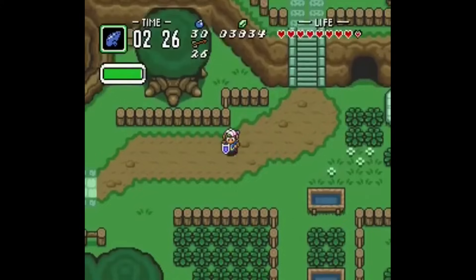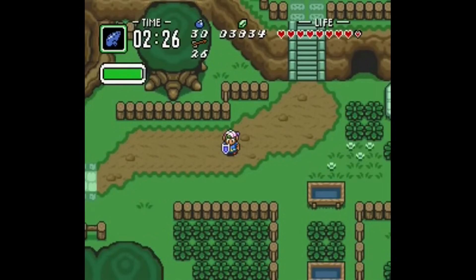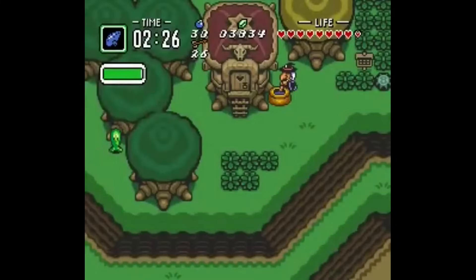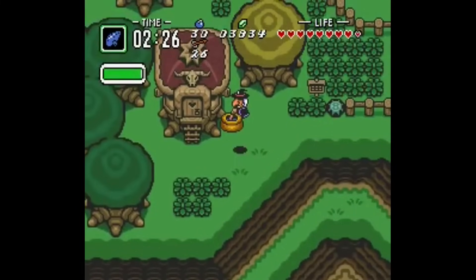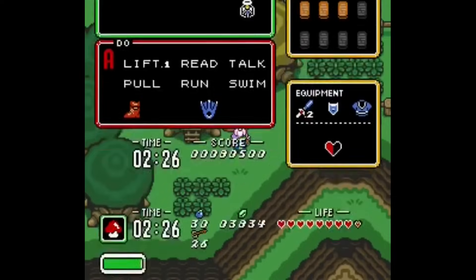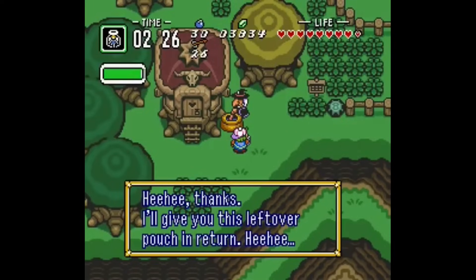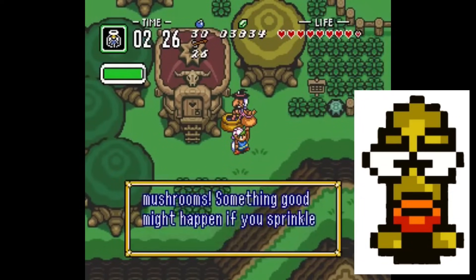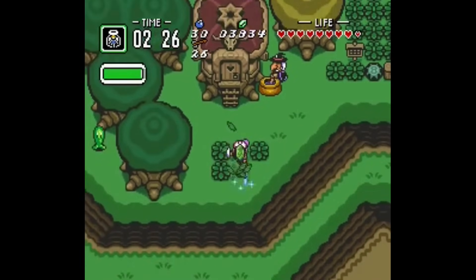BS Zelda no Densetsu Inishino Saikoban — or BS The Legend of Zelda: Ancient Stone Tablets — was another Japanese exclusive released for the Satellaview. This game has pretty much the exact same enemies and sprites from A Link to the Past, so I'll just announce the Kookman as the weirdest enemy for this game, as it appears the exact same way as it did in A Link to the Past.